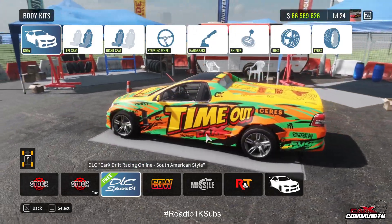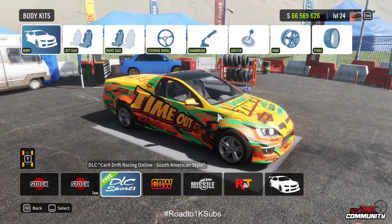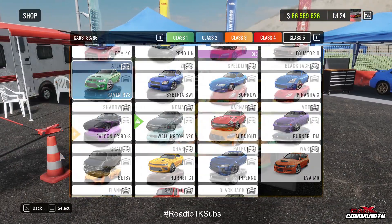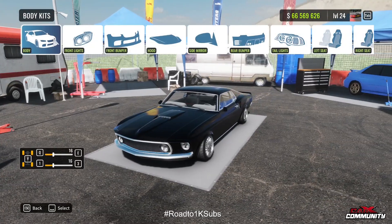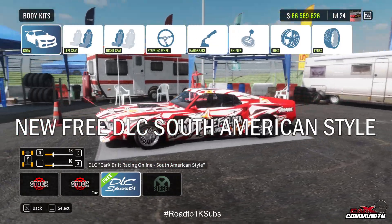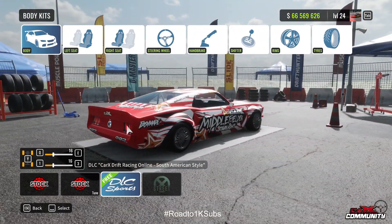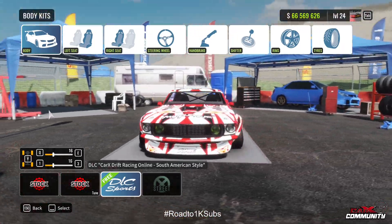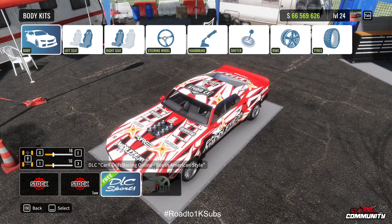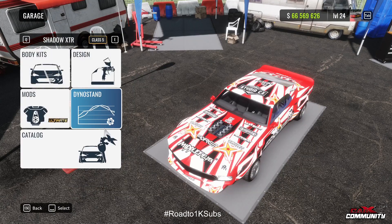I don't know if you're able to change the paintwork underneath in the vinyl editor — I didn't look at that but I'll let you know. And finally the Mustang with its new livery, which is really nice.